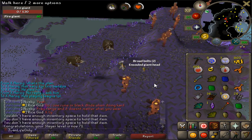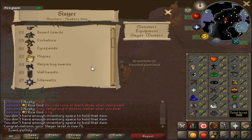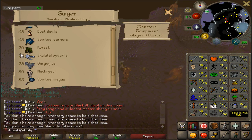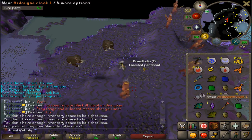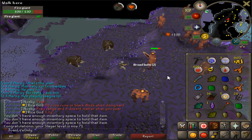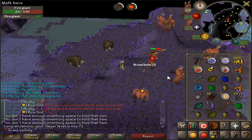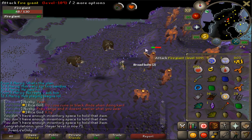Check this out guys - 71 Slayer, man, all from basically AFKing. That means one level to go and then I unlock Skeletal Wyverns, man. I honestly don't know if I'm going to go back to AFKing much, because I'd be down to AFK a lot more at the Slayer monsters that got buffed more recently, like Necroils and all that stuff. We will see once I hit 72.